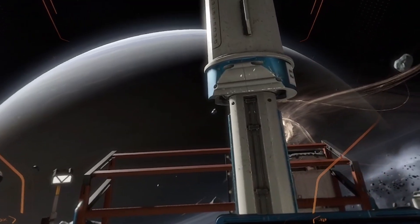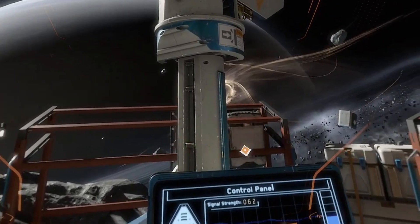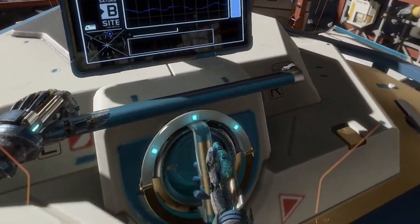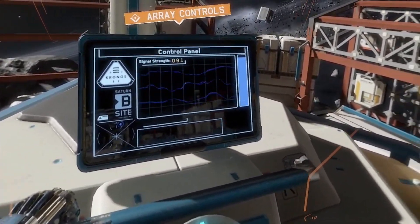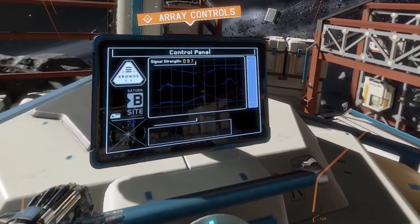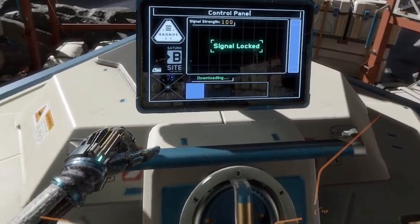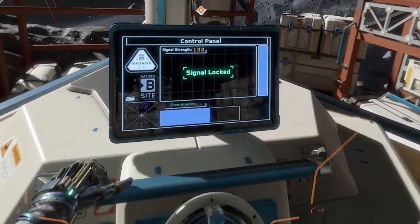You'll need to rotate the dish so it faces the anomaly before we can get a clear reading. And I'll do that. How far do I have to turn it? It's heading back towards it. Jack, it's working - the signal's getting stronger, keep going. Sorry. How's that? Yeah, a bit more. The array is now pointed at the epicenter of the anomaly. Perfect. Give me a minute to process the data.